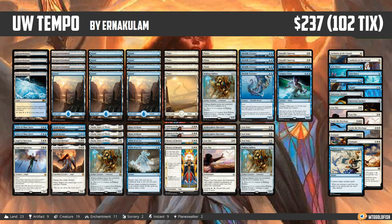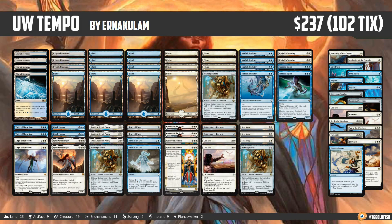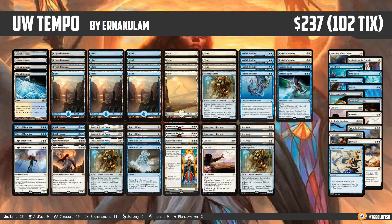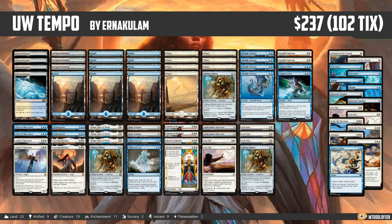This week we have a pretty interesting deck. It isn't super crazy — it is Blue-White Tempo for Standard — but I feel like this deck is a really good deck for doctoring and teaching some lessons about Standard deck building. This comes to us from Erna Coulom, so thank you for sending in a super sweet deck.